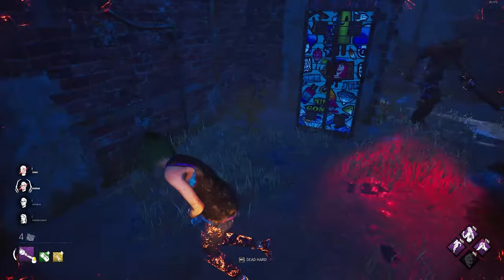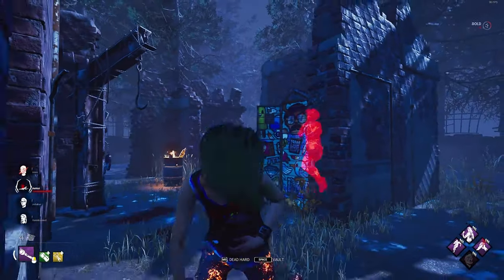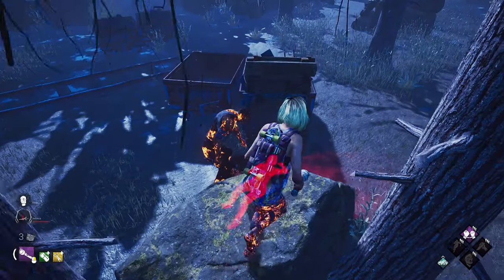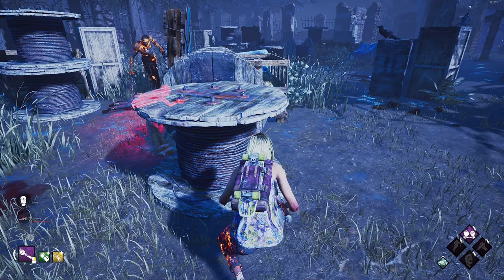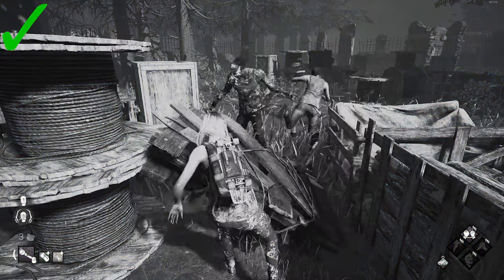So first things first, you need to understand how saving works. In order to flashlight save, you need to stun the killer. You can't just save at any given moment. During pickup animations the killer is immune to stuns, but if they're not in an animation they can just look away from your flashlight. So with that being said, you need to blind or stun the killer the moment they come out of that animation.